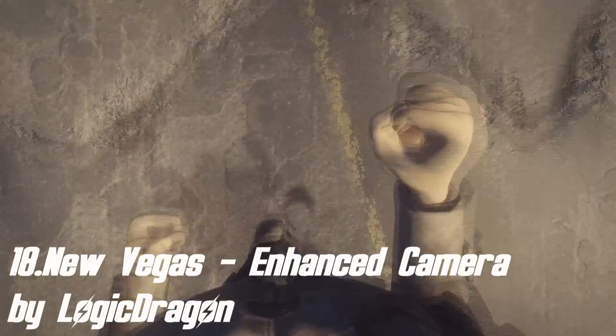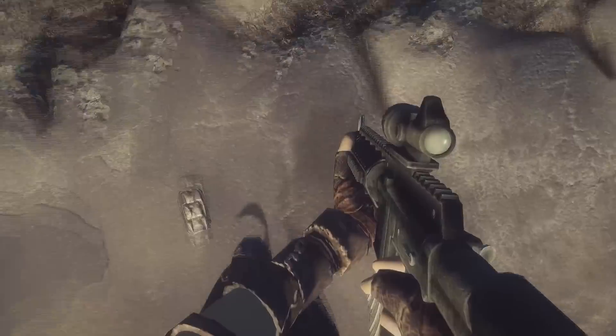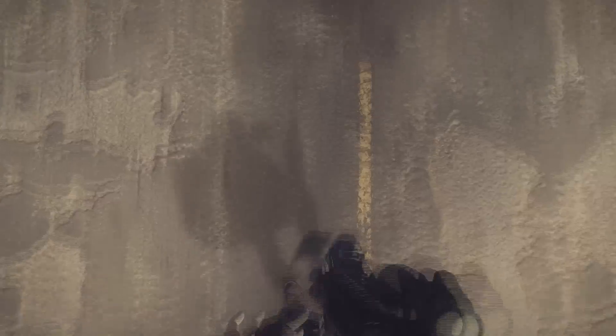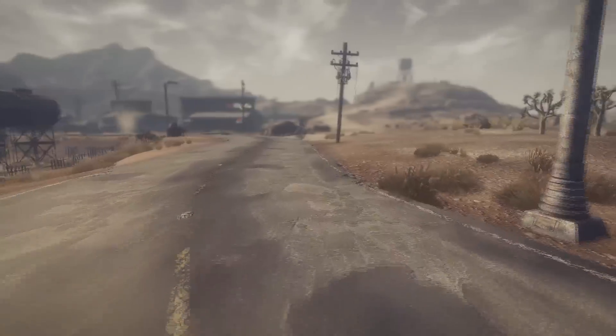Next up we have New Vegas Enhanced Camera by Logic Dragon. This mod was one of the most, if not the most, endorsed mod in 2014. In the vanilla game whenever you look down you couldn't see your legs or hands — it basically looked like you were floating in the air. This mod fixes that: you can now see your character's legs moving and the rest of their body, even when holding a weapon. It also adds first-person animations for sitting, standing, and getting knocked out, which in vanilla would switch to third person. The ability to see your body in first person is something even 2015 first-person shooters cannot do, and it's amazing we achieved it in Fallout New Vegas.